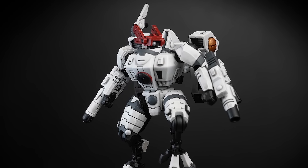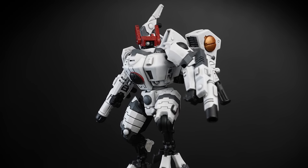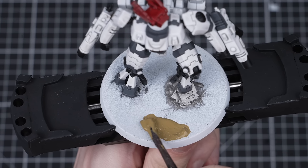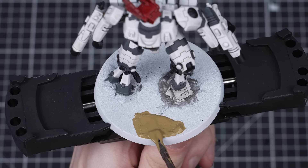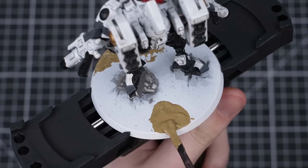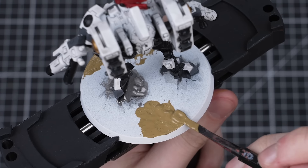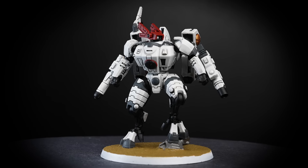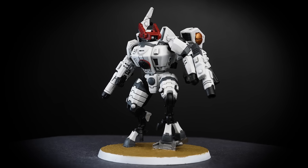With that complete, your Tau Commander should now be looking nice and defined. It can take quite a while to dry though, so while we wait we can start working on the base. I'll be applying some Armageddon Dust using a texture tool — feel free to switch this out for a different texture paint if you like. This will also take quite a while to dry, so leave it for at least an hour before doing anything else to it.